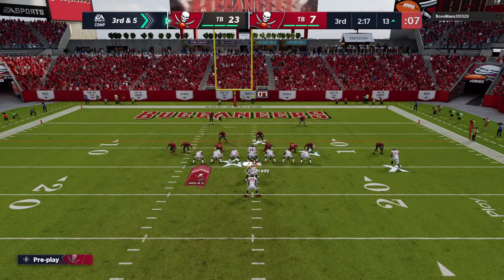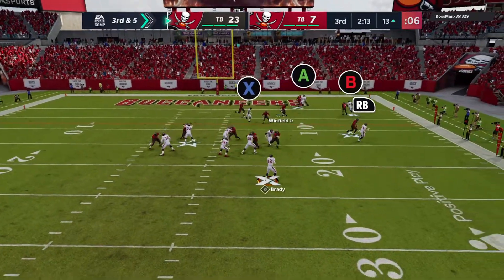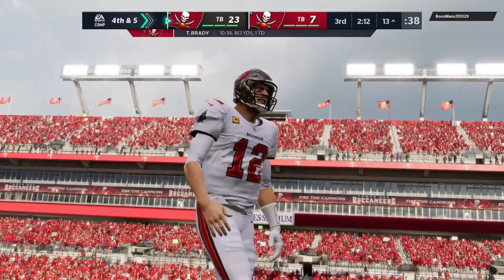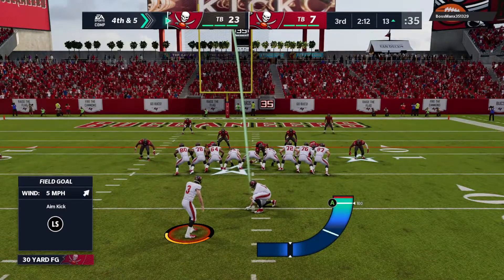And it's turned down. To throw is Brady. And probably the wise decision there — no one opening, just throws it away. And that keeps the field goal on the table as it's fourth down.